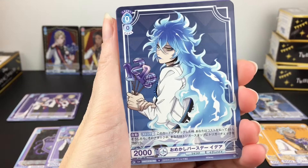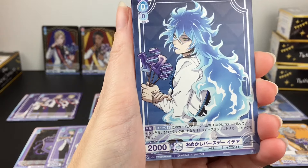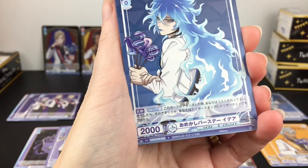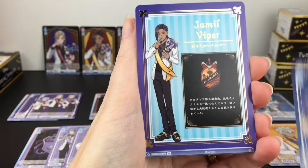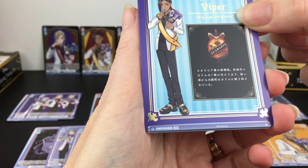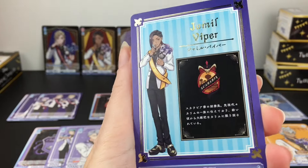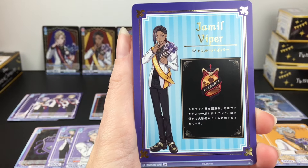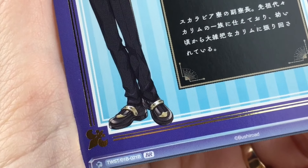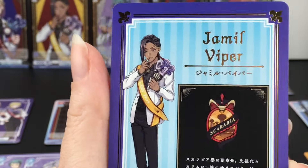We haven't had an Idia card yet. I like how they did a side profile with his flame hair - that's actually really cool. He's December 18th. That's really cool artwork for him. We have a Jamil Viper card - that's a different rarity. I like the gold embossing and the Scarabia logo as well - you get the full body shot. This is the BR rarity where there are 22 types. I'm not sure what BR stands for, but that is our first BR rare.